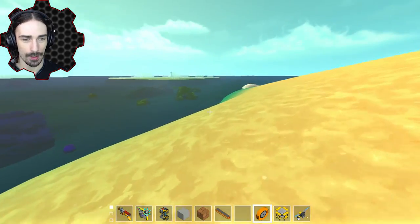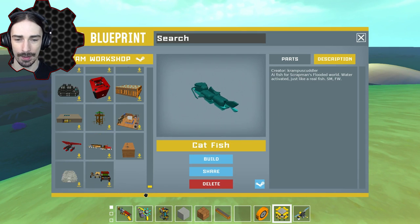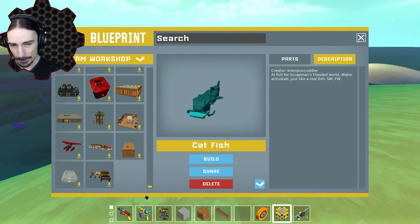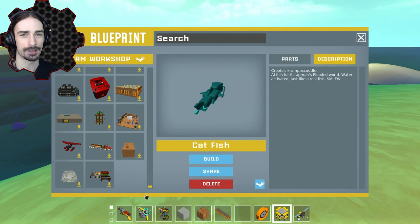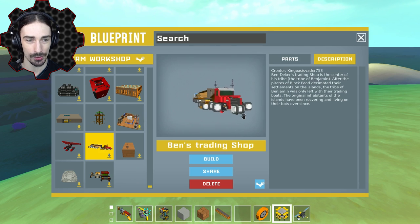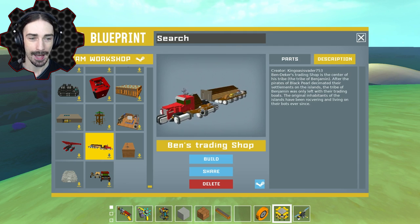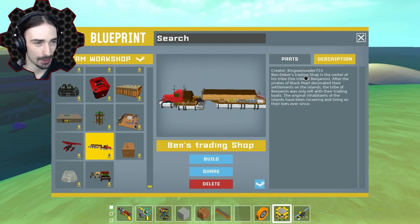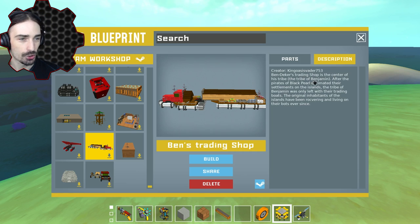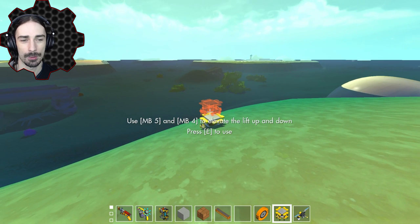I've got one more creation for this episode. This is more of a big variety episode with no particular theme. Last episode we looked at a grandma's mobile tea merchant ship — well, we got another merchant ship submission and this looks awesome. He's clearly used the remnants of an 18-wheeler truck as the cab of this raft. This is by King Oasis Vader 753 — this is Ben Decker's trading shop. It's the center of the tribe of Benjamin. After the pirates of the Black Pearl decimated their settlements, the tribe was only left with their trading boats. Let's check it out.